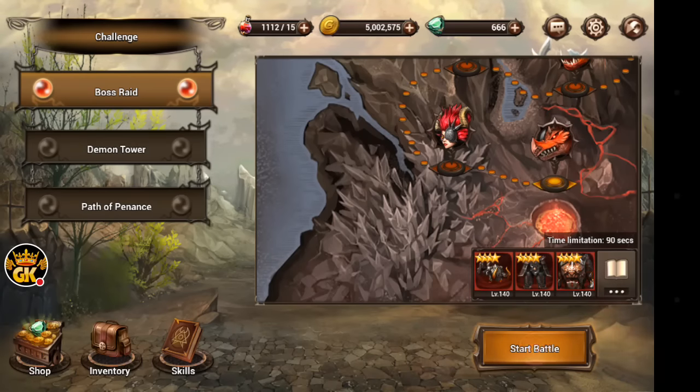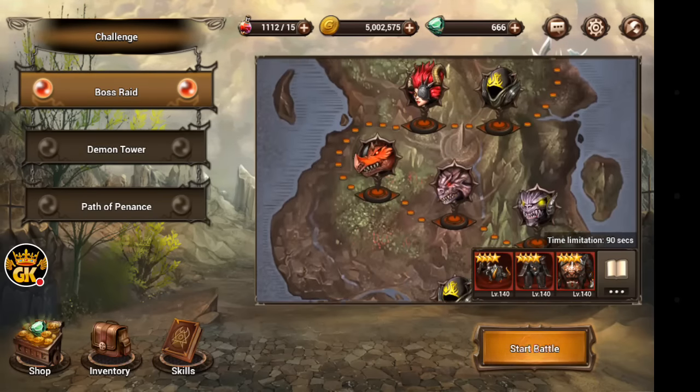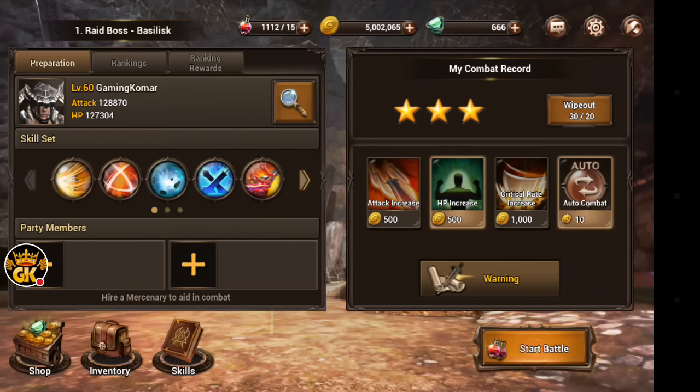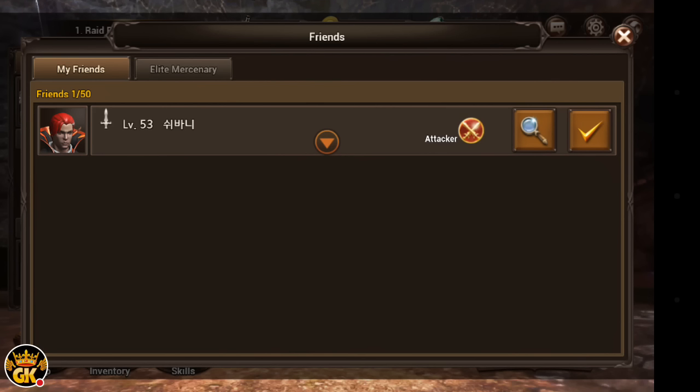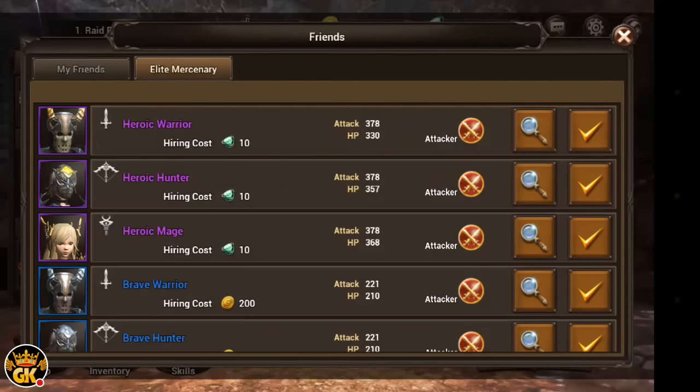You can challenge boss raids. Remember, the last boss is very, very hard and challenging to do, so I recommend you do the smaller ones. We'll go ahead and do one right now. You can do the attack increase and HP increase. You can add more party members — only for raids, not in story mode, because that'll be way too easy. But you can do it in story mode for the bosses too.